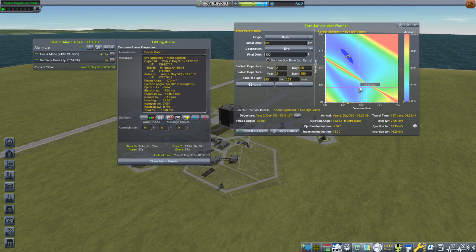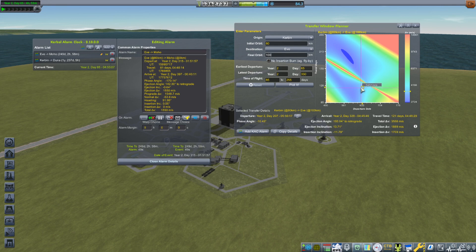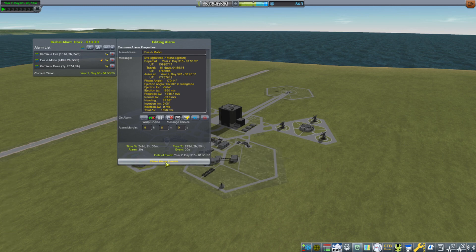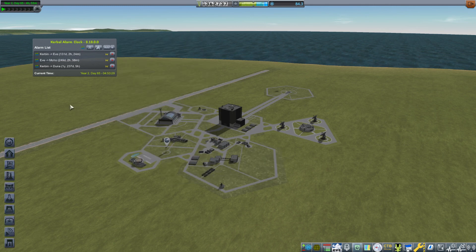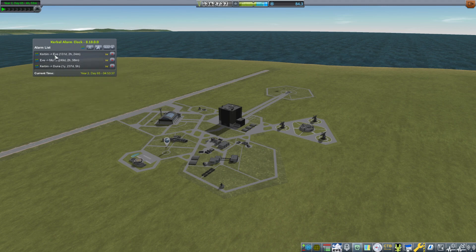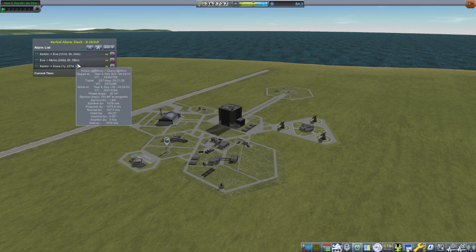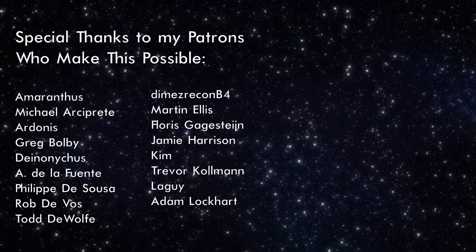I'm going to set this alarm — I need to remember this figure of around 1,780 meters per second and write that down. So now I have a transfer from Kerbin to Eve in about 131 days, and the arrival time for that transfer should coincide with the departure time for the Eve-to-Moho window. We should be able to do this all in one go. It isn't the cheapest way, but it's probably the fastest way. Enough rambling — let's do this thing.